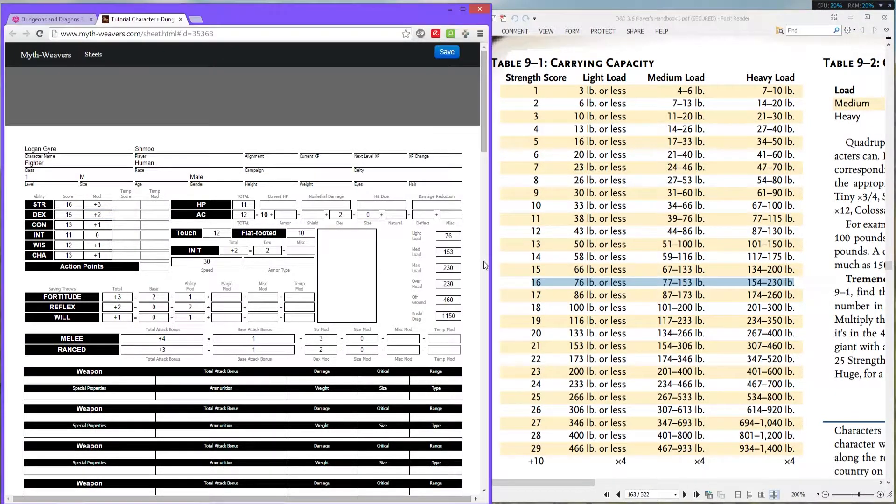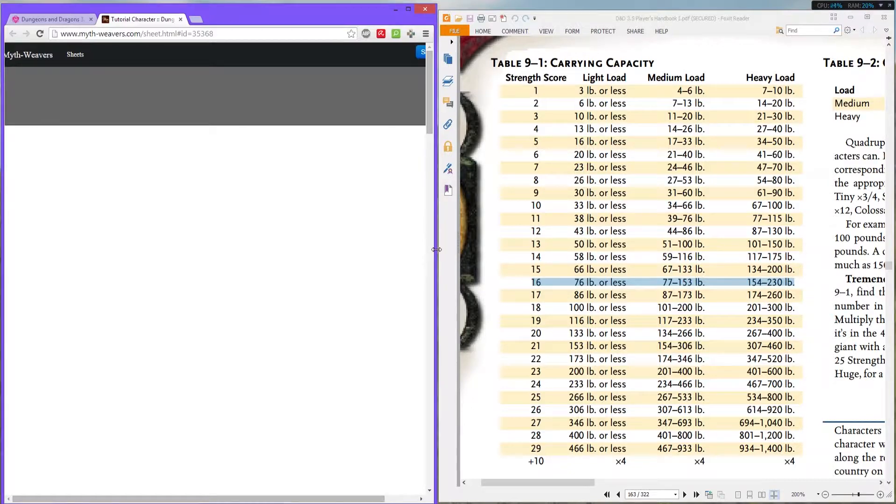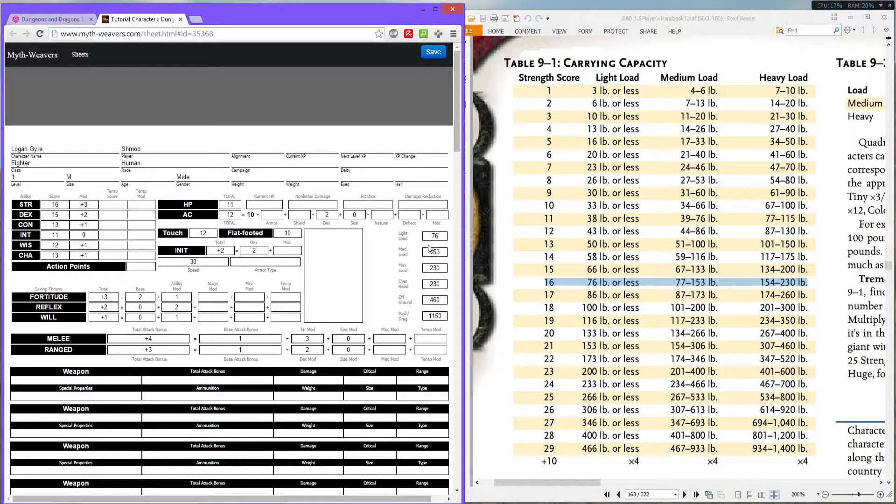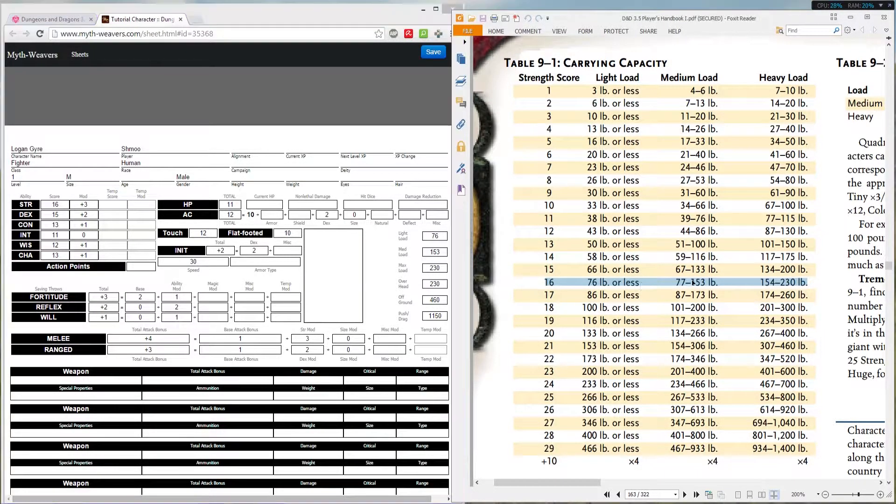On this side of the screen, the really cool thing about Myth Weavers — if my character sheet wants to show up — is that it already inputs it based off our strength score. So we already have them in here. There's no need to list 77 to 153 or 154 to 230 — it just takes the max number, because that's the max you can carry for that load category. There's no need to take the minimum, because the minimum goes into the next category.